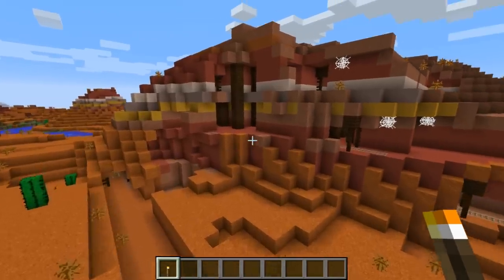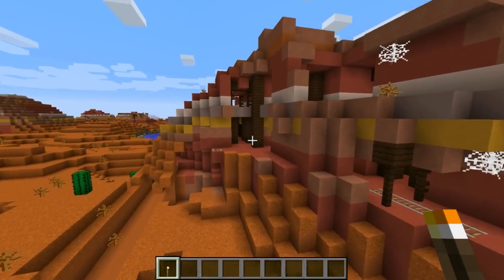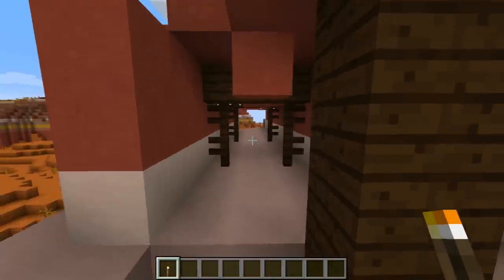Another new feature of Minecraft 1.10 is that in Mesa biomes, mineshafts will now generate on the surface. These mineshafts have dark oak wood instead of the regular oak wood found in normal mineshafts.